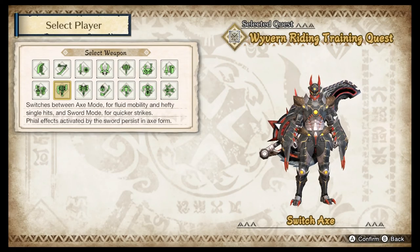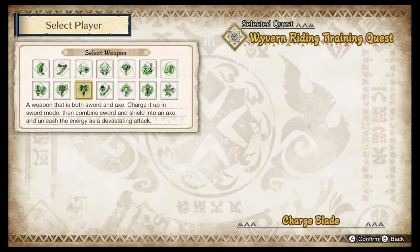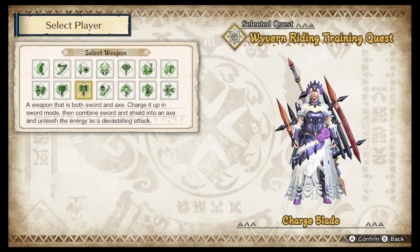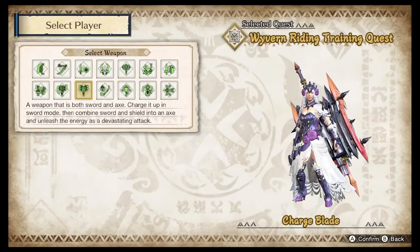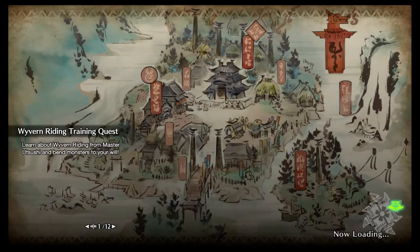I'm gonna do Switch Axe — I've actually been in a Switch Axe mood. Oh wait, the Charge Blade has one of my favorite armor sets of this look there. So, you know what? We're gonna do the Charge Blade. And that Charge Blade looks awesome.